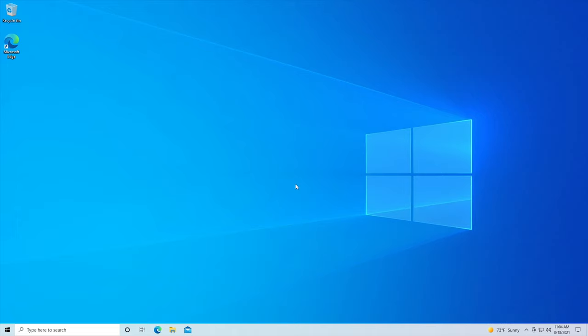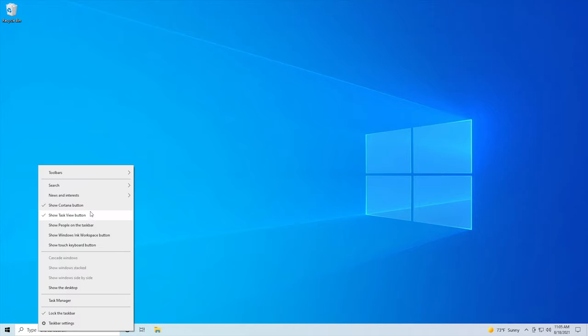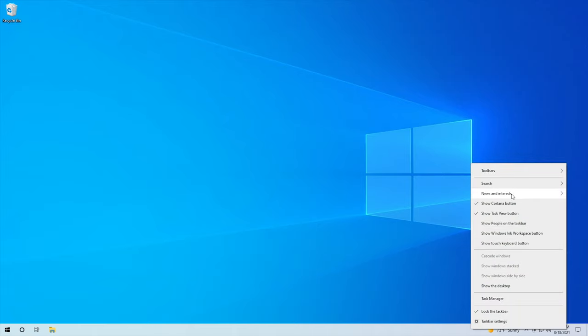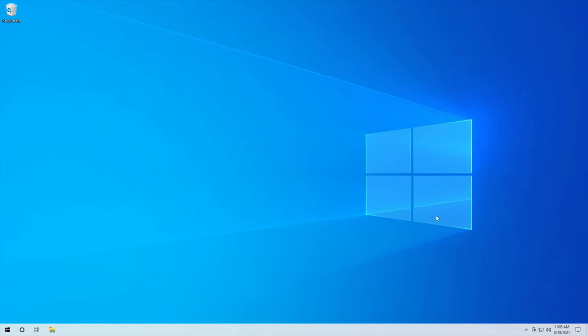We have a completely default install of Windows 10, as vanilla as it can get. The first thing I do is clean up the desktop — I throw away the Microsoft Edge icon, unpin things from the taskbar, remove the search bar by right-clicking and selecting 'hidden', and turn off the news and interests weather widget by right-clicking it.